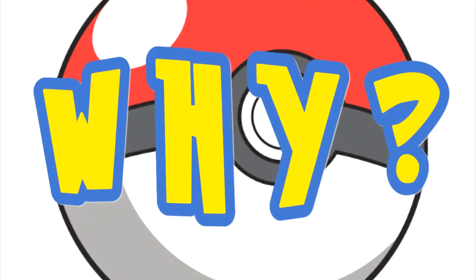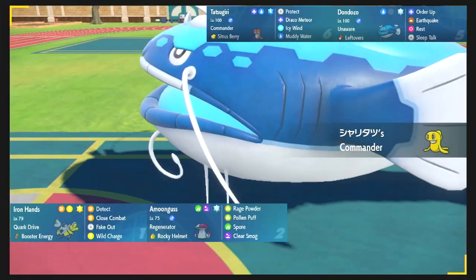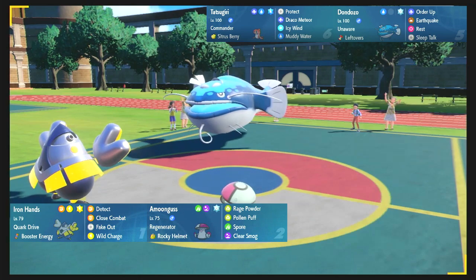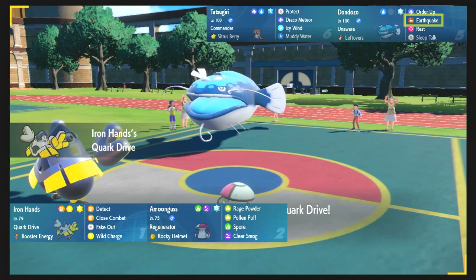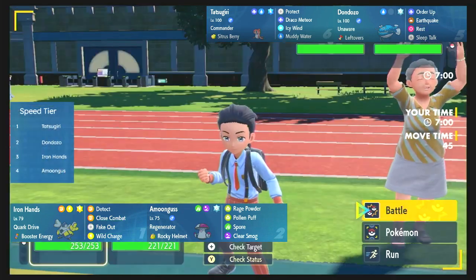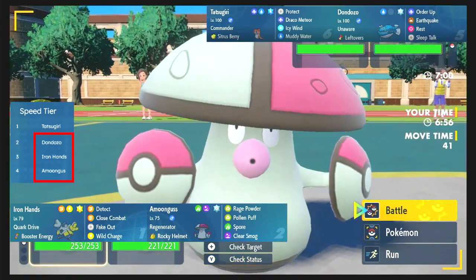Why was that the best option? Let's think. The double omniboost from Commander is very scary — this is why we need to have answers like we do. Iron Hands is very strong to Dandozo, but unfortunately it is also weak to Dandozo's Earthquake. Using Fake Out's flinch effect will nullify the opportunity for the giant fish to KO Iron Hands immediately. And speed tiers tell us that we are in danger.